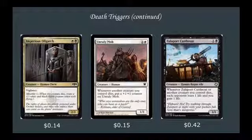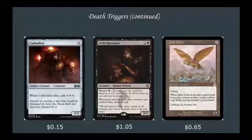Imperious Oligarch: 2 mana 2-1 Vigilance with Afterlife 1 — when it dies, create a 1-1 White and Black Spirit token with flying. Unruly Mob: 2 mana 1-1, whenever another creature you control dies, put a +1/+1 counter on Unruly Mob — that can get out of hand very quickly. Zulaport Cutthroat: 2 mana 1-1, whenever it or another creature you control dies, each opponent loses a life and you gain a life. Cathodeon: 3 mana 3-3, when it dies, add 3 colorless to your mana pool for some good mana ramp. Grim Flayer Specs: 3 mana 3-2 with Morph for 1, whenever another non-token creature you control dies, draw a card — a massive card advantage generator at only $1.05.